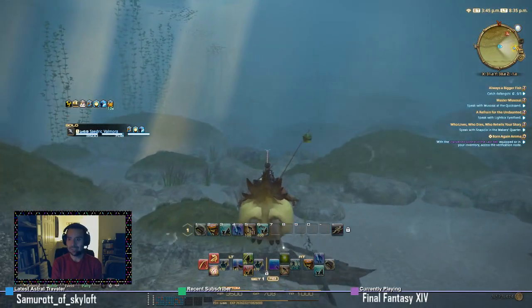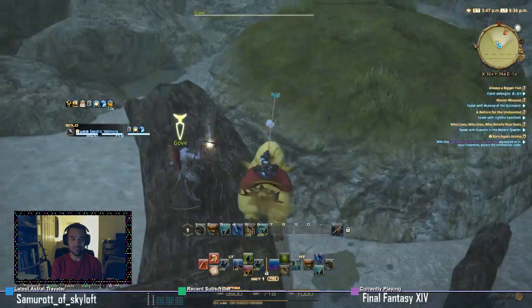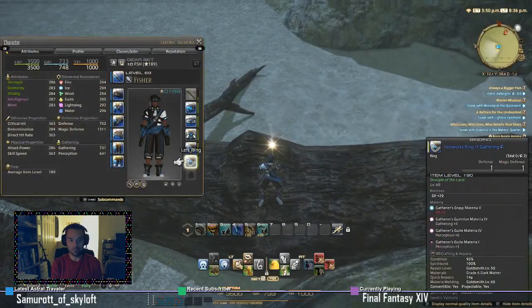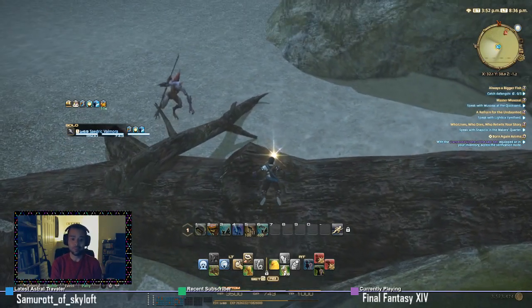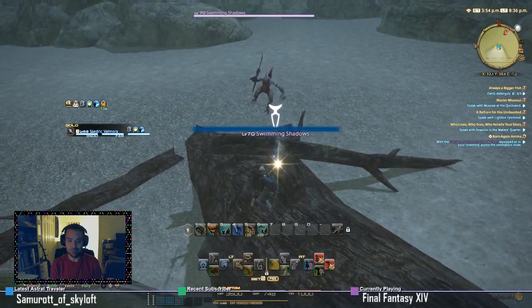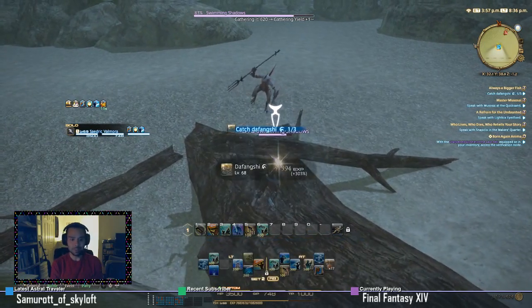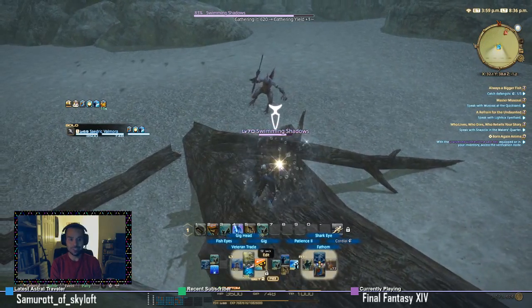Okay, the fact that it's this far is kind of freaking me out — okay, there it is. There's also Gov, an NPC who is part of the quest. I'm going to wait until my GP goes up. I have a full Ironwork set that I crafted with overmeld — you might not have that, and I don't know the requirements to catch this fish, so I'm just praying I have enough. I make sure I have the large gig head on and gig when the bubbles pop. I caught a high quality defangshi fish — I need two more!